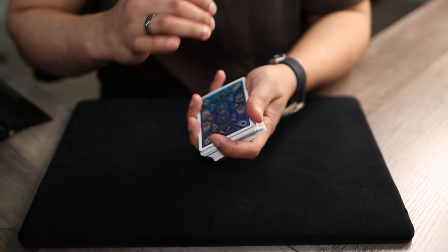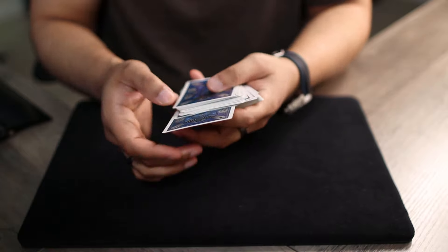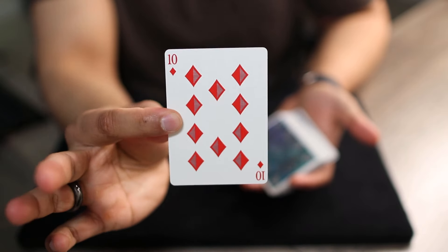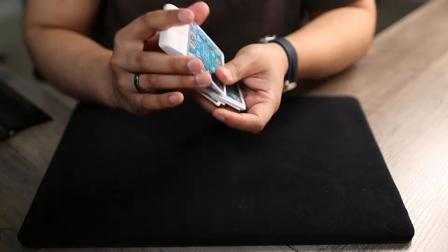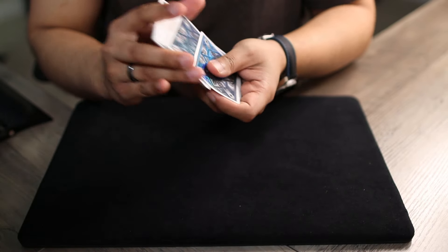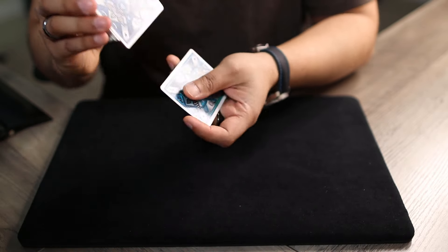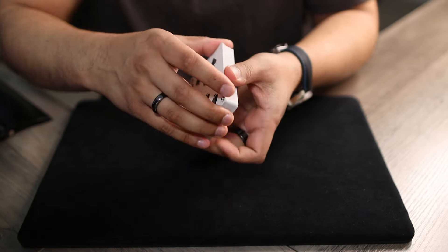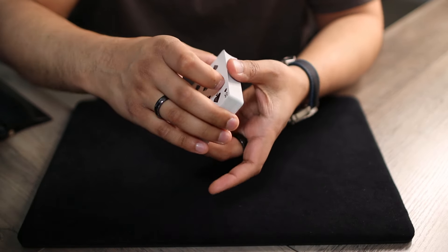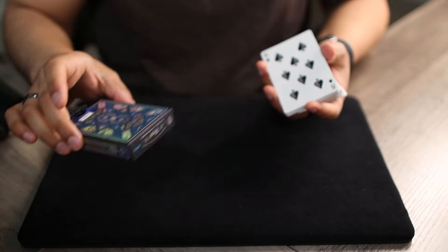Once they're done shuffling, they can pick out any card they want. Let's say they select that one — take a look at this card and memorize it. We'll lose it back in the center of the deck. I want to make this as random as possible, so maybe just one more shuffle, then I'll dribble through the cards and I want you to call stop whenever you'd like — let's say you call stop right around here, about halfway.